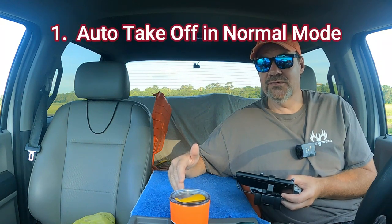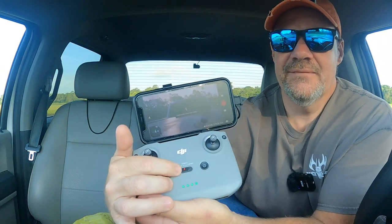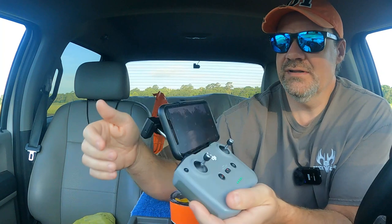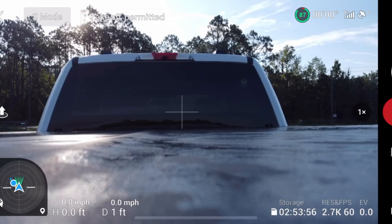One of the first safety features I didn't really like is the fact that when you initially take off from your home point, you automatically take off in normal mode, no matter what the toggle switch on your screen says. You could be in Cine, Sport, or Normal — it doesn't matter. You're going to take off in normal mode. I learned that the hard way. We were doing a video testing speeds for all the different modes, and the speeds were the same for every mode. Well, I was in normal mode the entire time. I got some comments about that on that video, which were kind of funny.